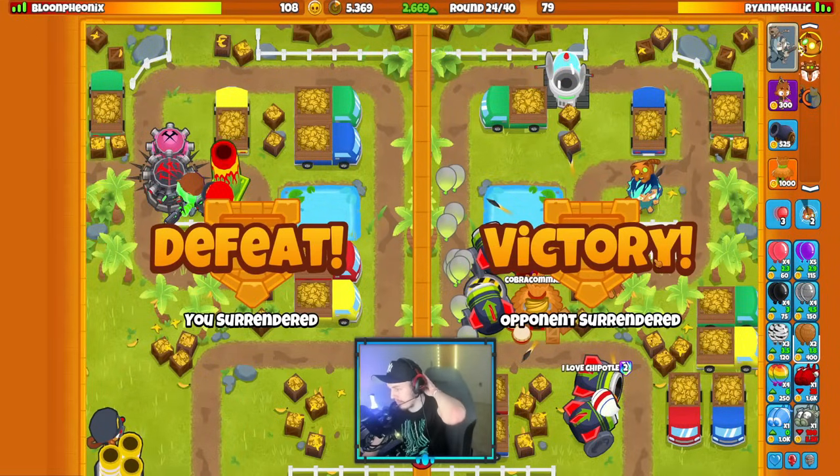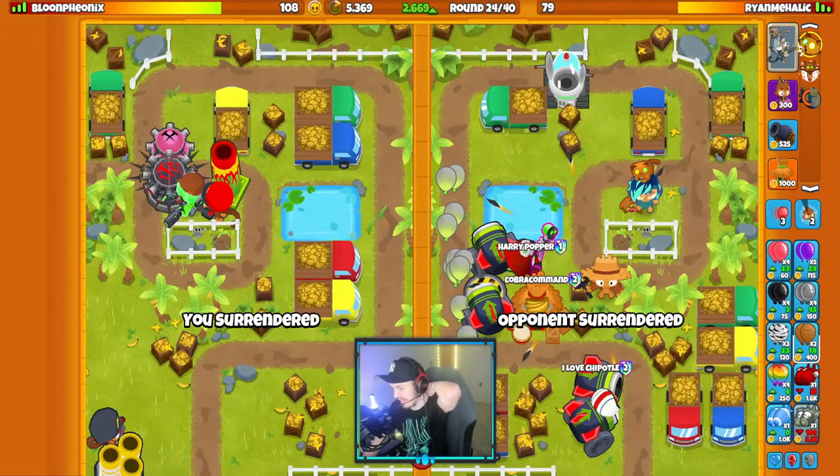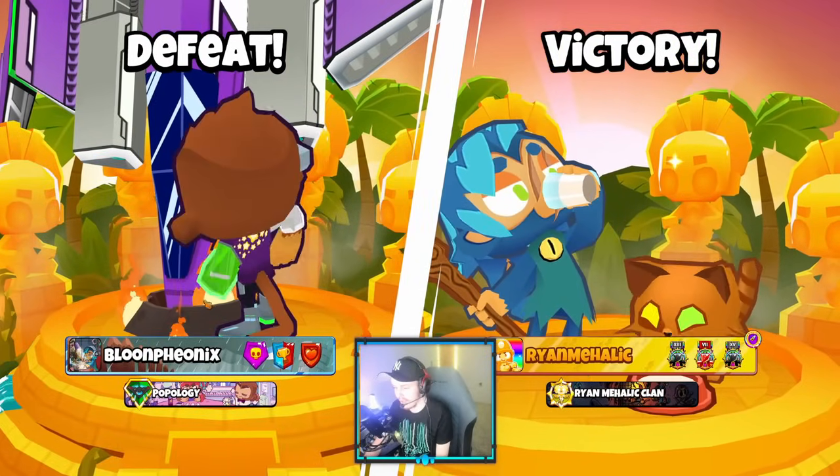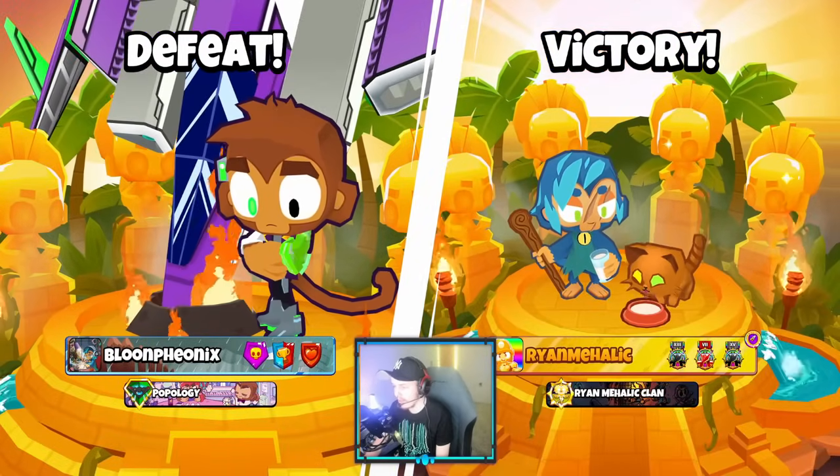I had a glitch where it wouldn't let me place towers for a second there. That got a little scary, I'm not going to lie, but the Azalea level 10 ability came in clutch for me. We got the win — that's good. I'll catch you guys in the next game.